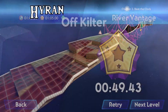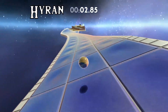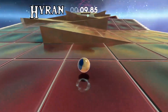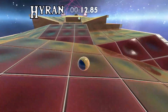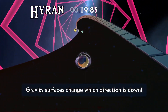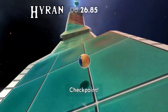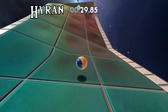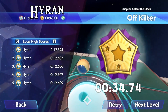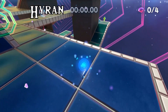Off Kilter is a very daunting level with interesting gravity. I like to do a jump start, take it slow, decrease your speed toward this checkpoint, and carefully navigate these ramps — don't do anything too fancy because it's fairly risky. The checkpoints are generous for Off Kilter. Just roll forward with no jumps required through the gravity sections, grab the checkpoint, and navigate the geometry carefully. That gets you about 34 seconds with little to no mistakes.